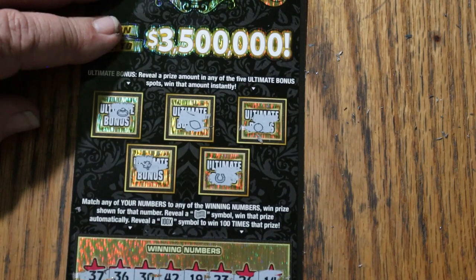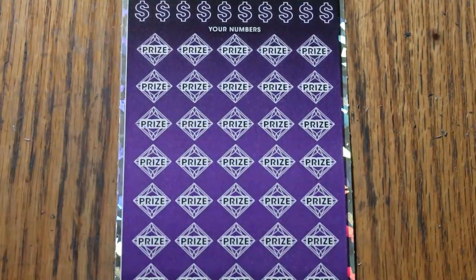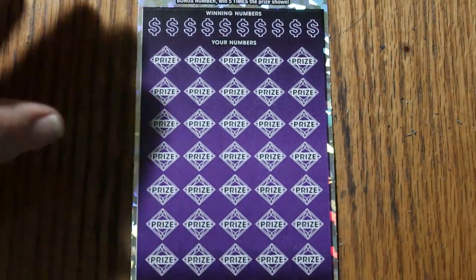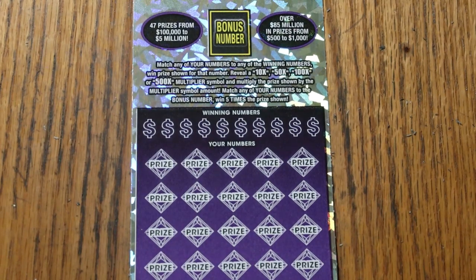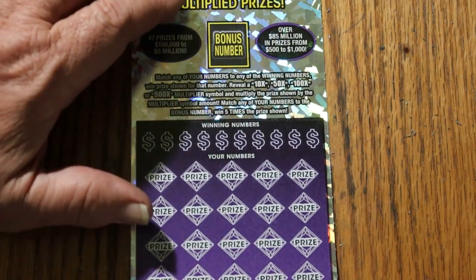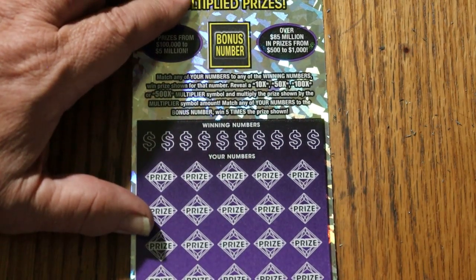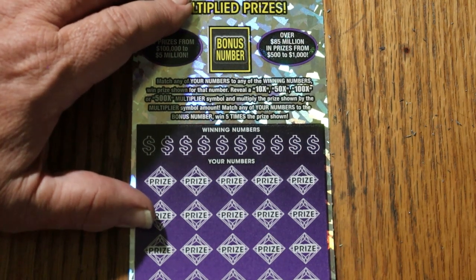Moving on to the big boy. Those 30s were useless. My favorite ticket — the $50 500x purple. Simple match-your-number game: reveal the 10, 50, 100, or 500 times multiplier and win that amount, or hit the bonus number for 5 times. Ticket number 004, odds are 1 in 2.51, book number 229383. Let's get going.